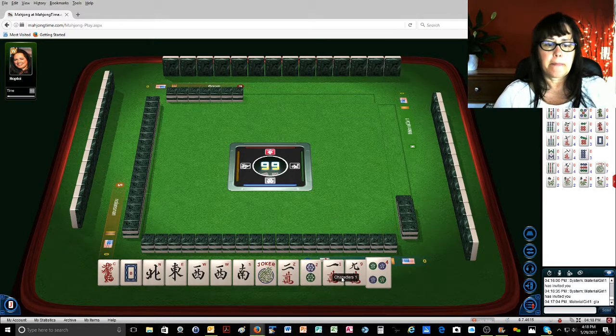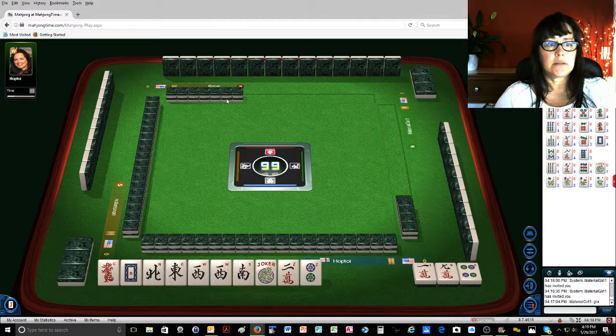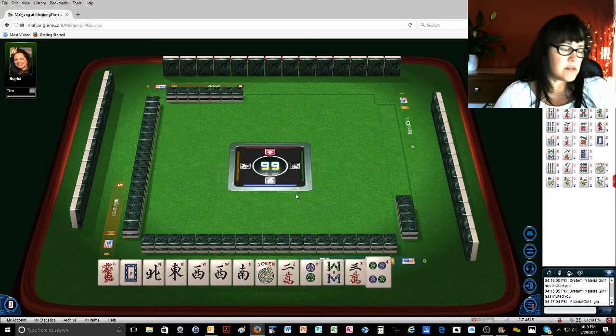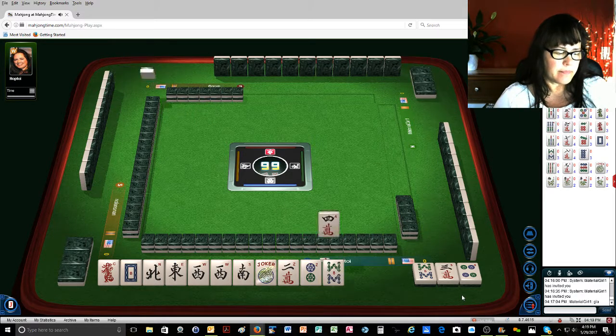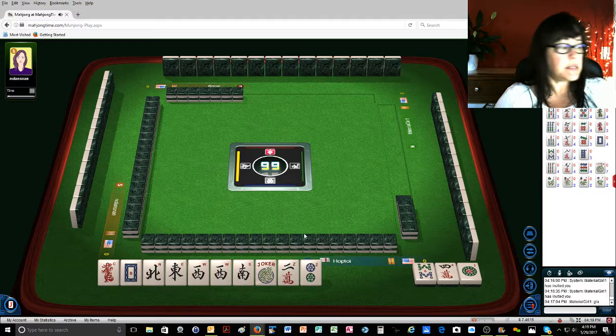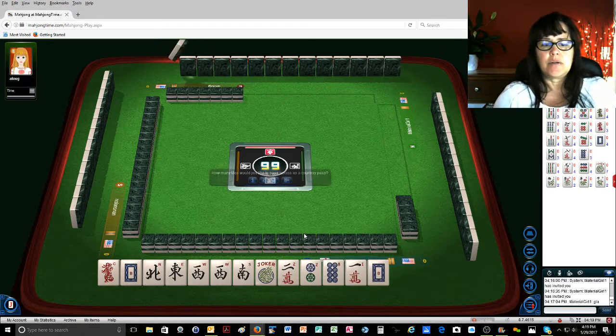Okay, discards. We're waiting. Wins please. Discards are good though — that's a decent pass, not bad. It could be better but it's not bad. Somebody's keeping winds besides me — that's going to be hard if that's the case. White dragon — we'll take it.